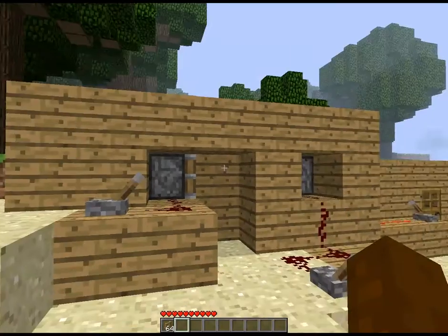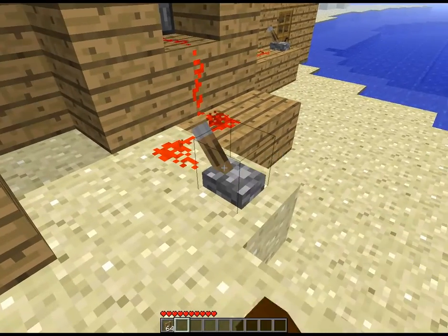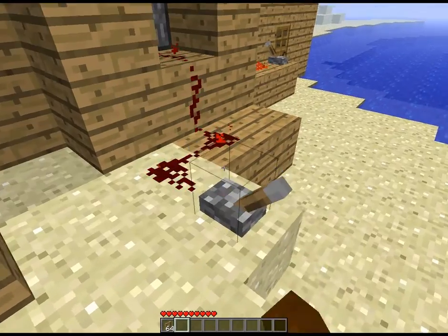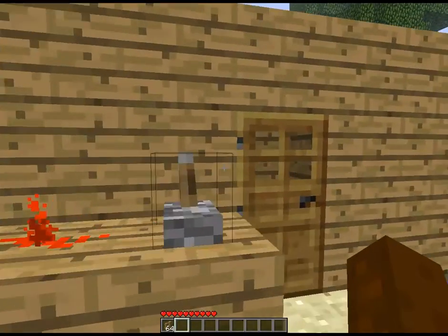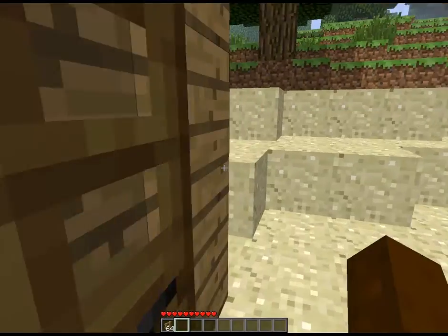Hello YouTube! I am here with the 1.7 Pistons Mod. This little contraption I made shows the walls moving — like a hidden doorway. You can probably hide it better than what I did. It's just a door, and then it's just a hidden spot.